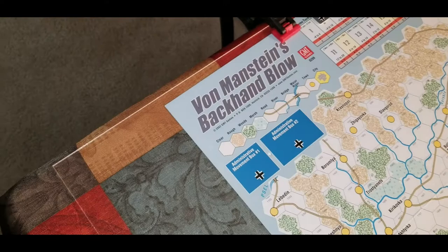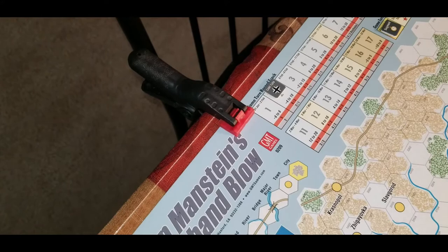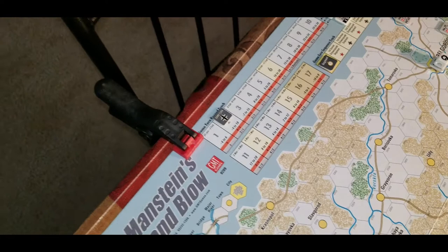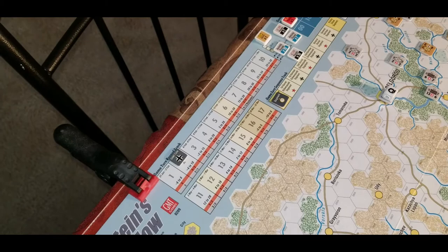All right gang, we've started a playthrough here of Von Manstein's Backhand Blow — January, end of January 43, into almost the end of March 43 — and of course one of Von Manstein's brilliant counter strokes to quell the Soviet surge when they started all their counter offenses.